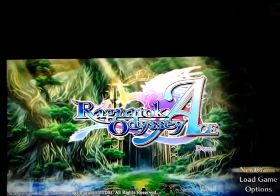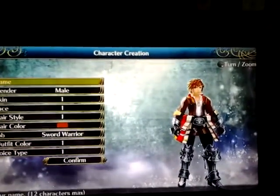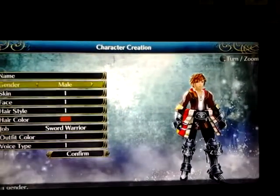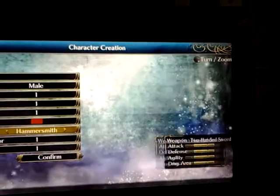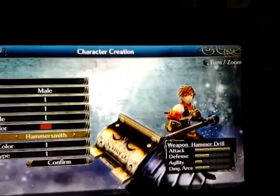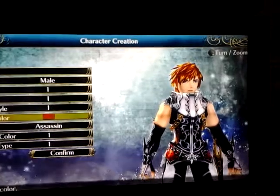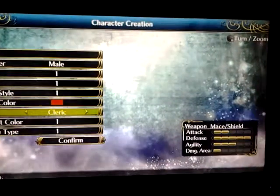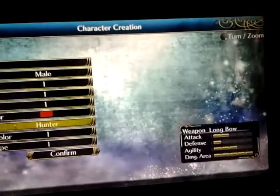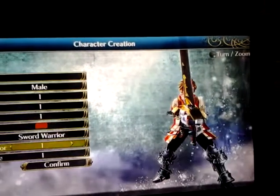How's it going guys? Figure we could take a look at this Ragnarok Odyssey Ace. That's a nice looking sword, that's a nice looking hand, nice knife. So you got the mage, cleric, assassins, hunters — I think we're just going to go with the sword warrior here.